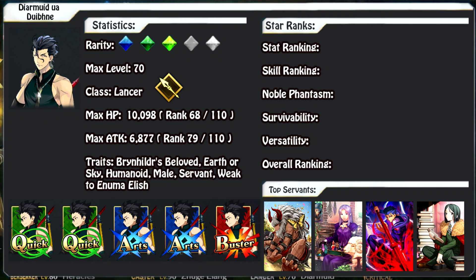Another good combo is with Medea. You can alternate their Noble Phantasms to keep removing buffs from enemies, or if multiple enemies have them, use both in the same turn to remove all of them. It's a really nice combo — you keep removing their buffs and make enemies so much easier to kill. You could also use Medea's third skill to help Dermid's Noble Phantasm gauge fill faster, since she has that skill to increase Noble Phantasm generation.